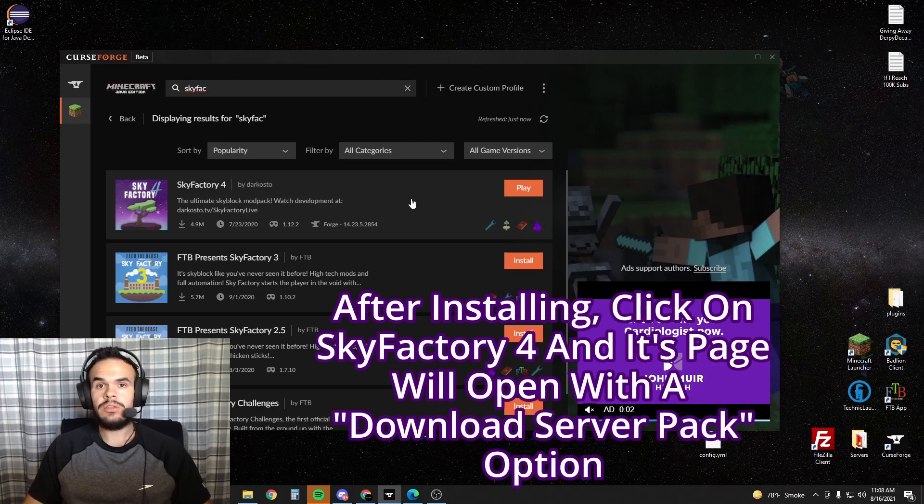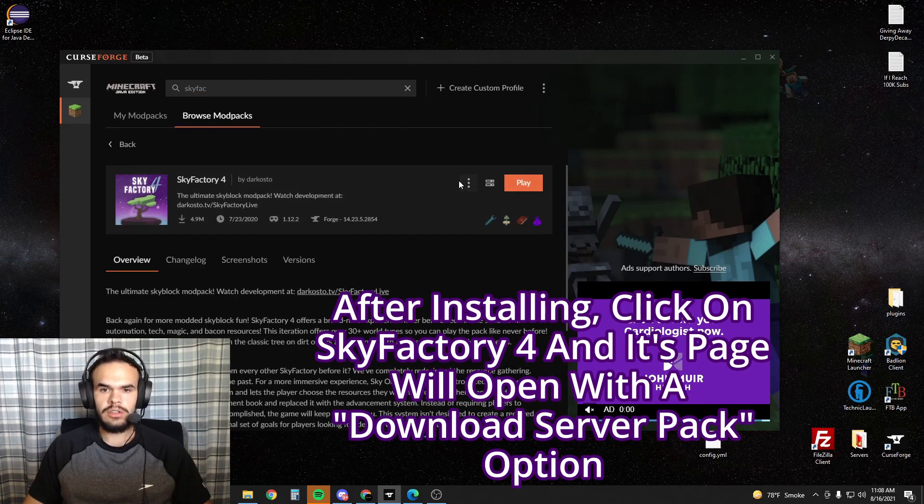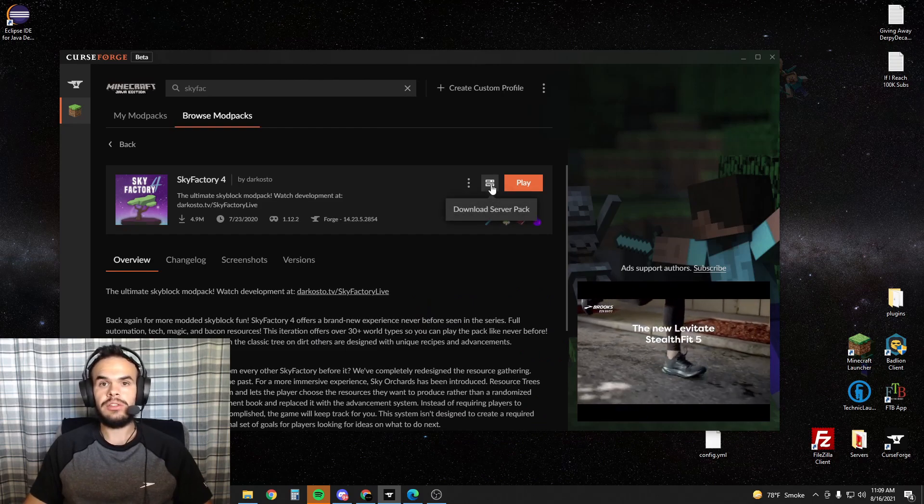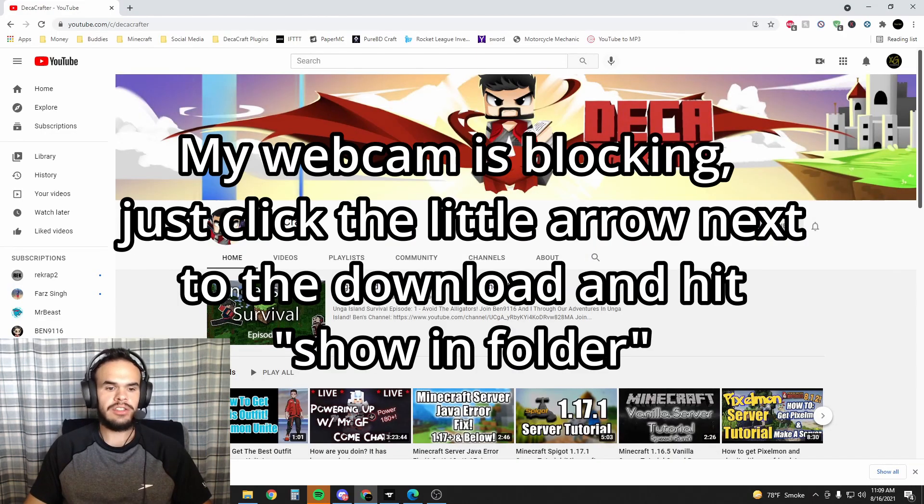The next thing you want to do after you've installed it, you're going to go here and click on it again. You're going to click this little icon here — it's going to download the server pack. That looks like this down here at the bottom of my Google Chrome. Once it downloads, you're just going to click this and hit show in folder.